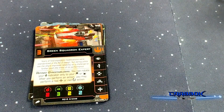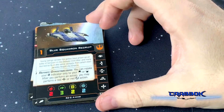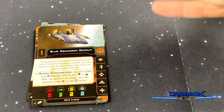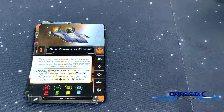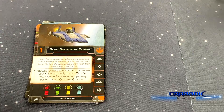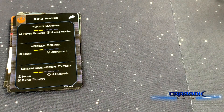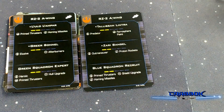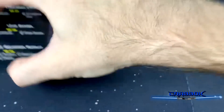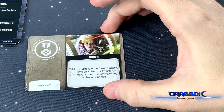Green Squadron Expert does have the double talent slots, and Blue Squadron Recruit is not going to have the talents. Still cool — this is your cheaper pilot option. We also have quick build cards: one for Lulo, Greer, and Green Squadron Expert, and then one for Tally Lintra, Zari Bangel, and Blue Squadron Recruit.